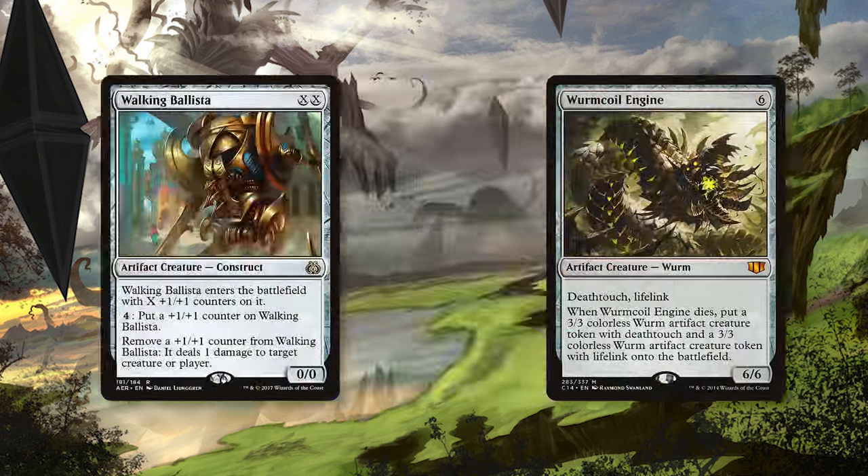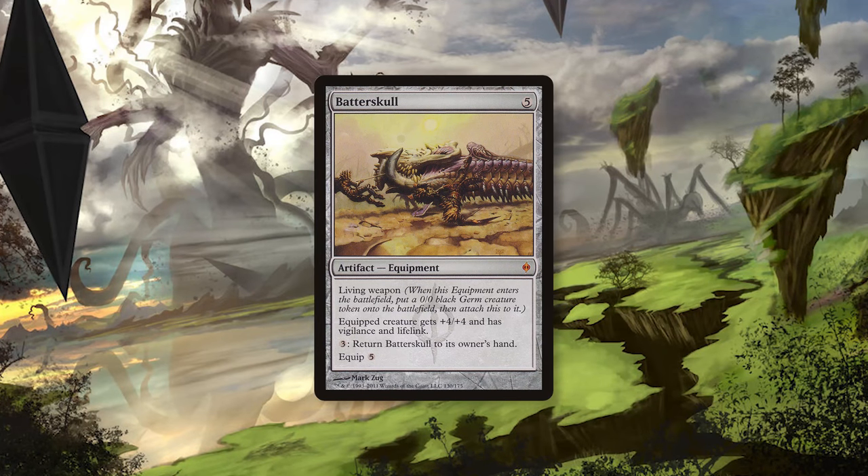Some number of Walking Ballistas and Wurmcoil Engines provide extra utility against heavy removal decks and give you a way to punch through some damage in a pinch. All of these creatures can be fetched out with Eye of Ugin, so you will hopefully be able to grab anything you need at any time. The last pseudo-creature we have is Batterskull, which is a great card against aggro decks, as the life gain can mean the difference between winning and losing.